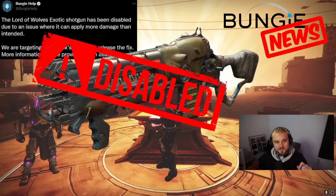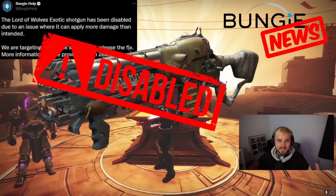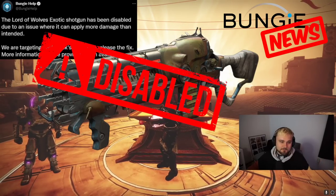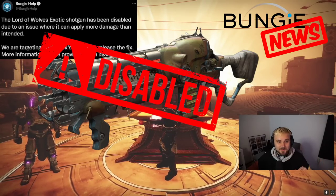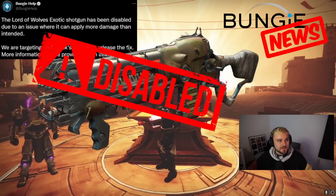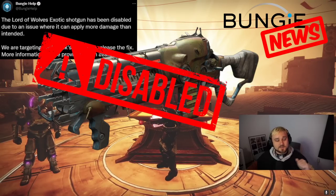For good reason, of course — this thing is absolutely busted with this bug. You can't have 40% damage to everything in the game. You can see how unbelievably broken that would be, especially with certain builds. The Arc Titan grenade build with Heart of Inmost Light and so many other things would be completely busted. So it's disabled for the time being.